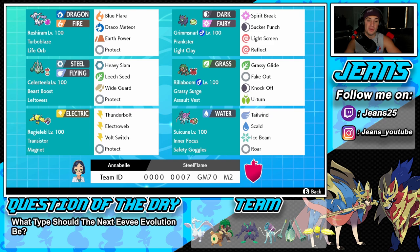Middle left we've got Celesteela, one of the better ultra beasts in my opinion — it can stall out end game and really win you a lot of matches. Beast Boost ability, Leftovers as item, Heavy Slam, Leech Seed, Wide Guard, and Protect. This Pokemon is perfect for this series because Wide Guard protects from double-hitting moves like Water Spout, Origin Pulse, or Precipice Blades from Groudon or Kyogre.